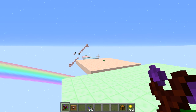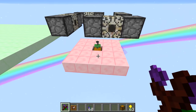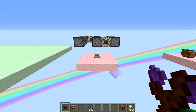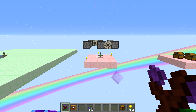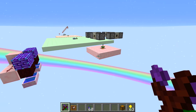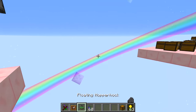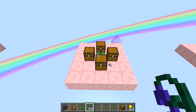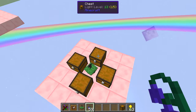Now let's test whether the Hopperhock prioritizes pickup based on position. We press a button to drop items and all of them get picked up at exactly the same time. So items are picked up regardless of where they land in the range. For direction priority: we test by dropping a Nightshade with chests on all sides — and it always goes into the chest to the east. Every time, the east chest is the priority chest.